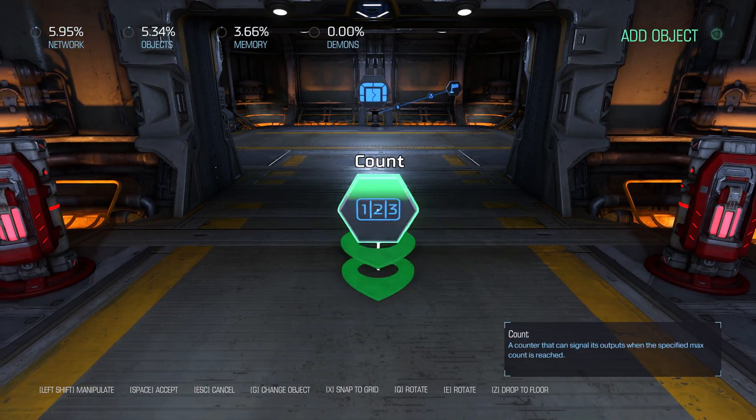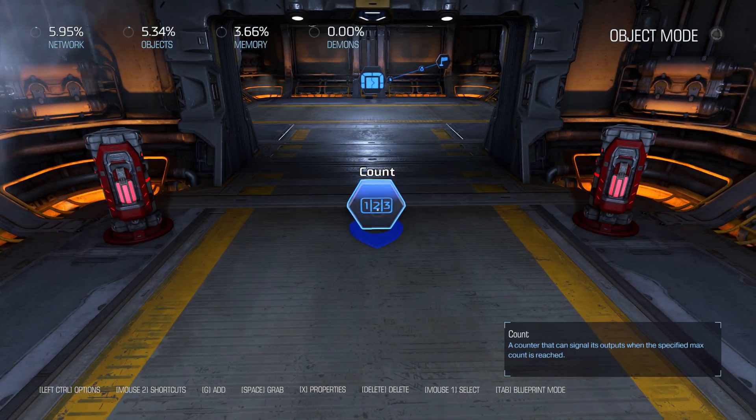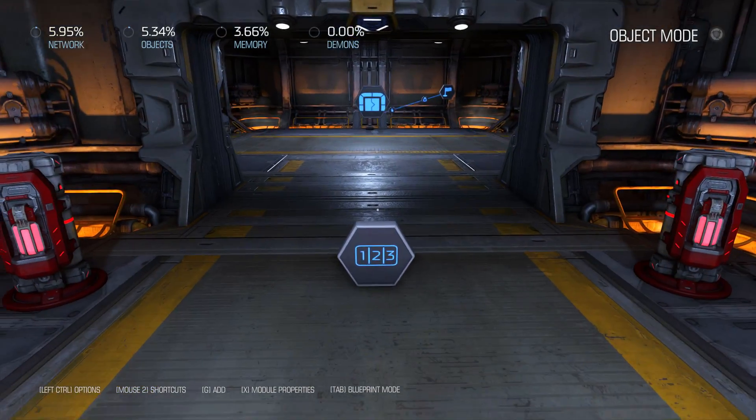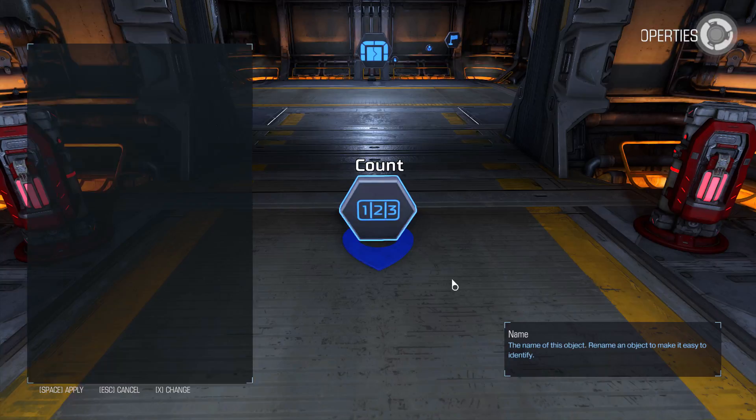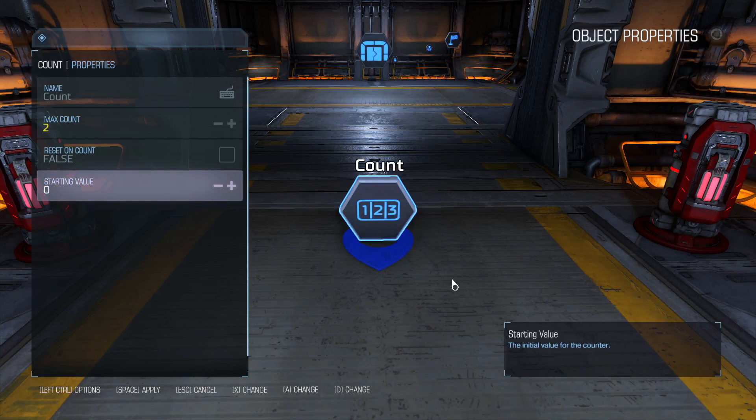I'm going to place it between our power stations - it really doesn't matter where it's at, but I'll put it there for easy access and to make it clearer what we're doing. Remember that we're dealing with two power stations and therefore two power cores. So if we pull up the count's properties by highlighting it and pressing X, you'll see that by default the max count is set to three. This is the number it needs to count up to before an action happens. We want it to be two, so let's reduce that to two and leave the starting value at zero, assuming both stations start empty.